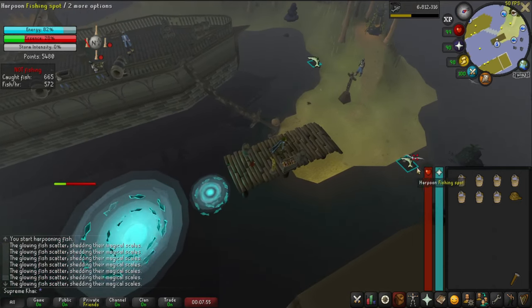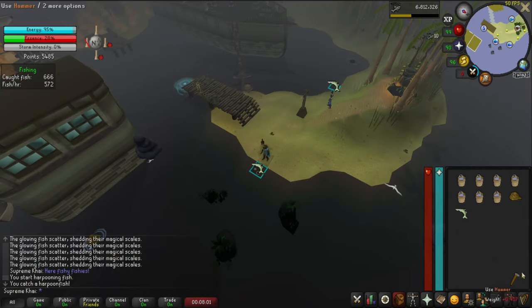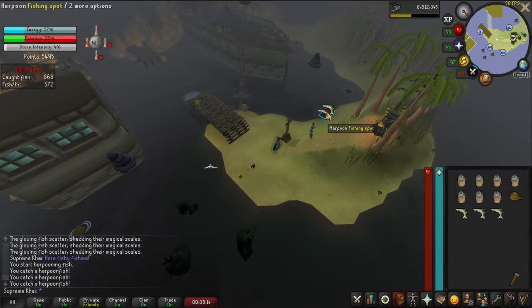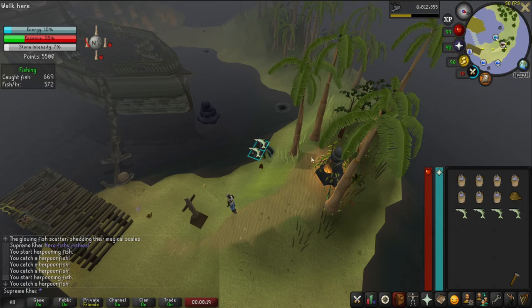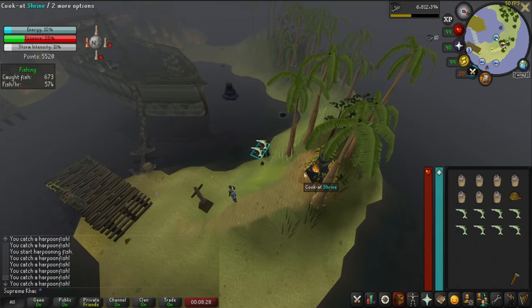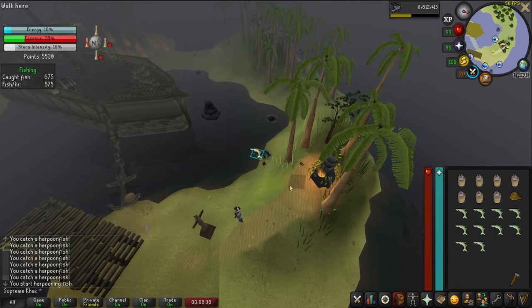28% — it's perfect, let's fish now. So now we need to make two inventories: the first one we will drop near the cannons, and the second one we will load straight up.